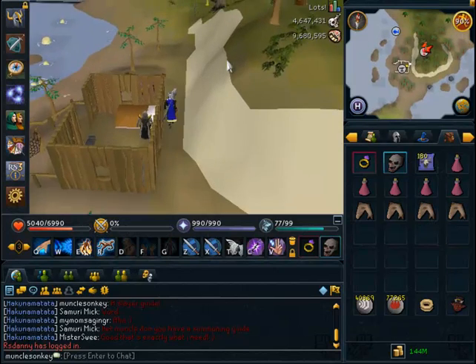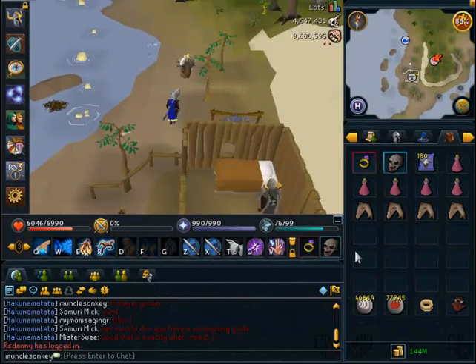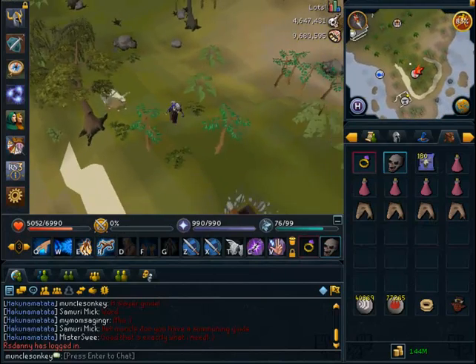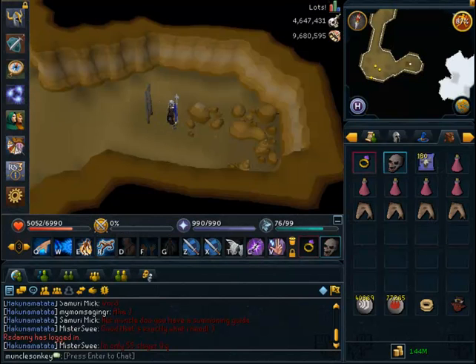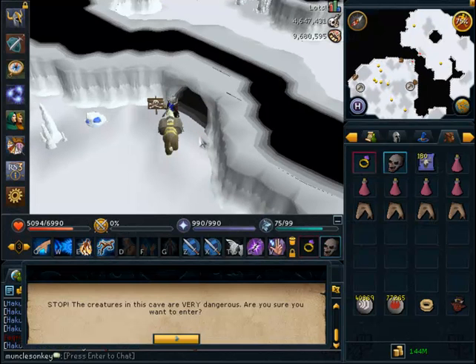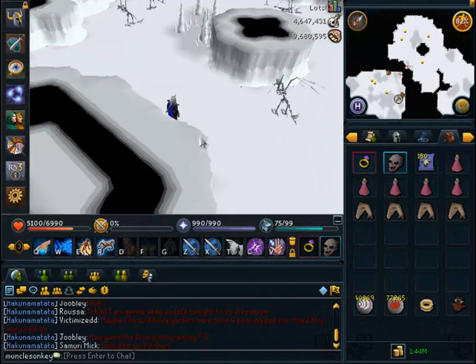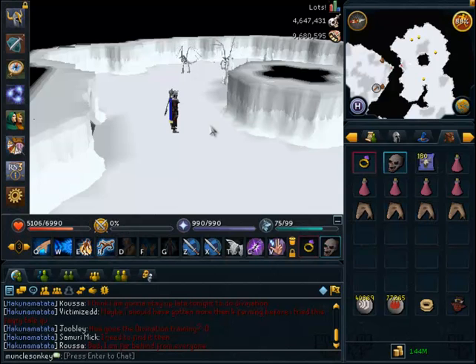The Skeletal Wyverns are in the far southeast of the dungeon in a little area of their own — pretty close to the Frost Dragon entrance, just a bit southeast of there. So just proceed through the dungeon and get to Frost Dragons however you please. Here's the entrance to Skeletal Wyverns. Don't worry going in here because they are not aggressive, so they're not going to automatically attack you. If they were aggressive, this task would be pretty much impossible, but since they're not, it's not a big deal.